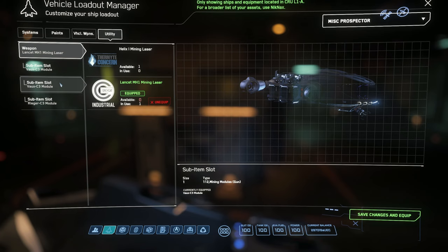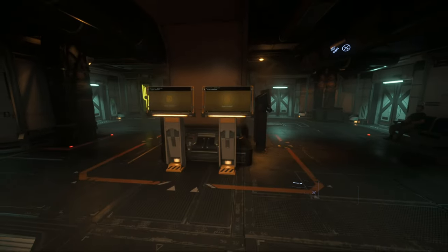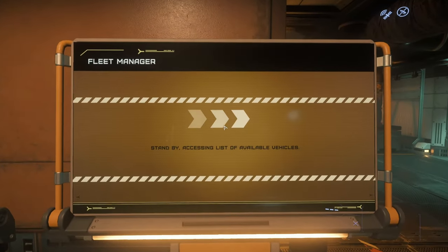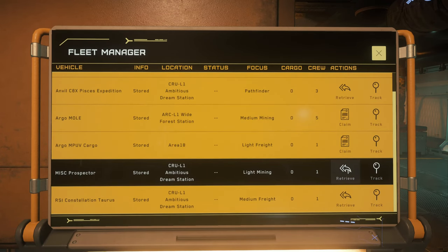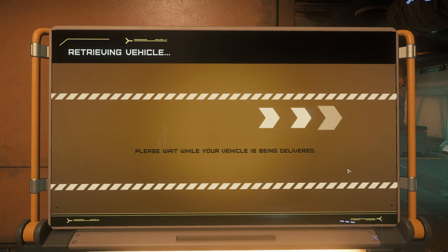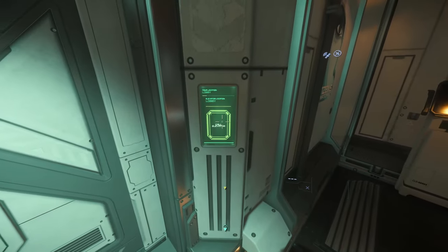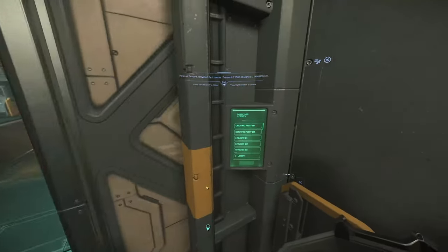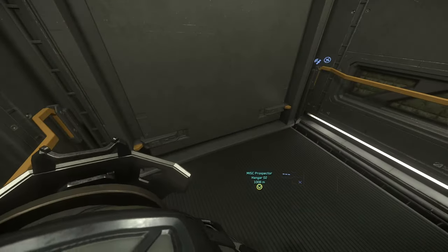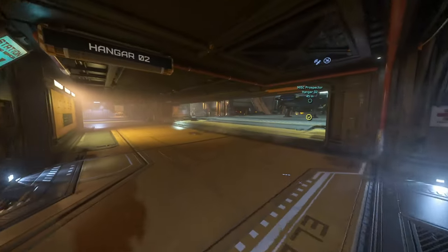A shout out to the VK00 as well for short-range jumps. I have two VAUX C3s and one Rieger C3. Different people go with different things — you can go with a couple of brands and an FLTR XL, or some surges or stampedes. I'm going to be working specifically at the Aaron Halo. The biggest rock you'll ever run into there is a 5122 mass, so we don't need a big rock-breaking meta.